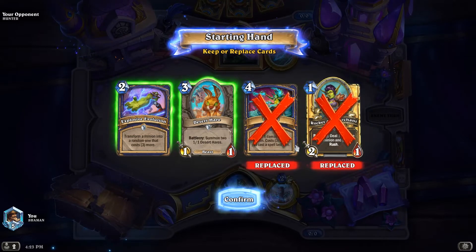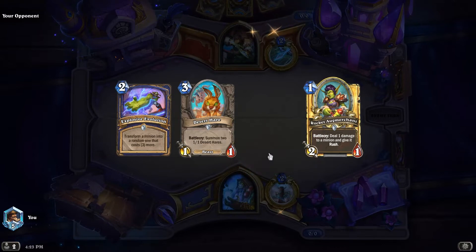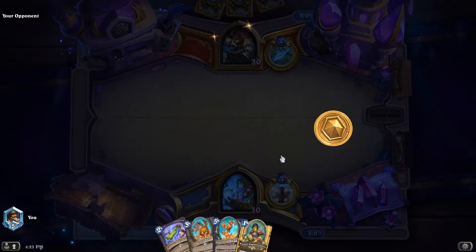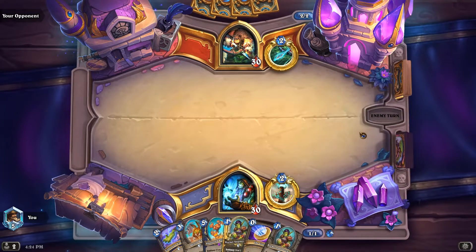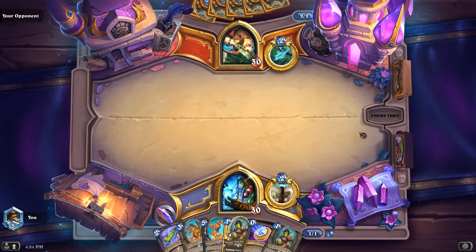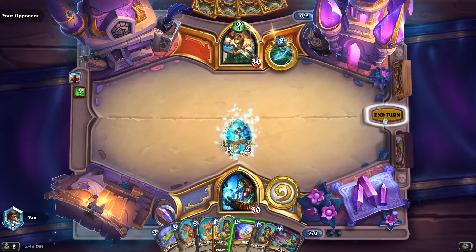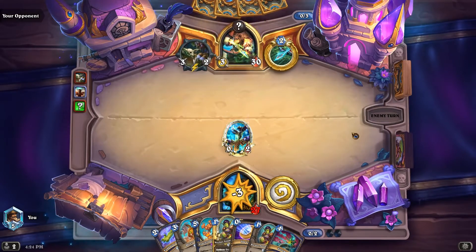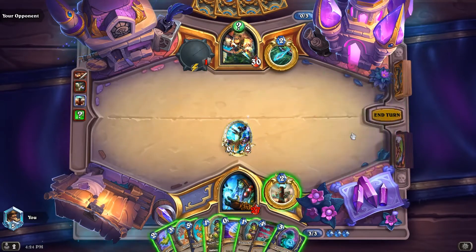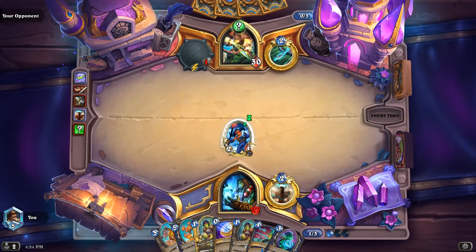Definitely keep Desert Hare. Do I want OG Merchant? I'll keep OG Merchant just in case, and we'll hang on to Explosive as well. Shattered Rumbler could be good. Double OG Merchant. It's playing kind of slow so far. I want to play a spell here so I can Marshspawn. Why don't we just Unstable this guy? Okay, not the best 4-drop.